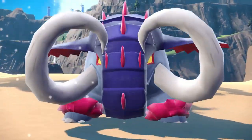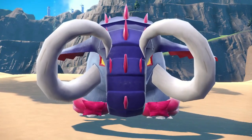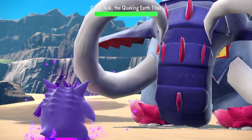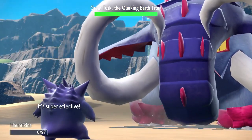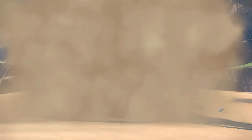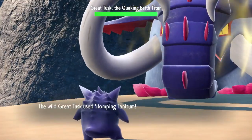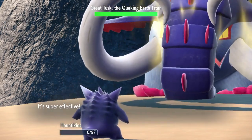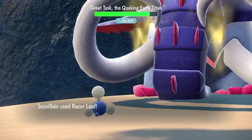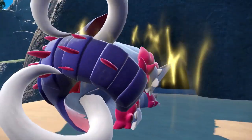With badge 6 in the bag, we head off to fight Great Tusk, the Quaking Earth Titan. So far the Titans have been the easiest encounters in this challenge and this one is no different. In round 1 we Curse it with Gengar, who goes down to a super effective Knock Off, then sleep and seed it with Jumpluff and a few turns later it goes down. In round 2 we repeat — Gengar Curses before going down to Stomping Tantrum, and Jumpluff comes in to sleep and seed it. With Arven's Scovillain providing a few super effective Razor Leafs, the penultimate Titan goes down.